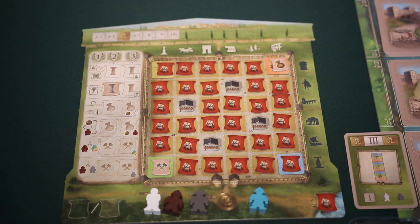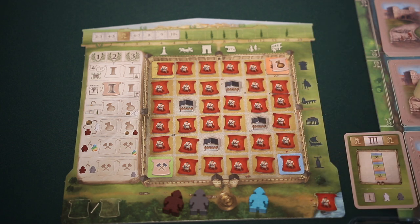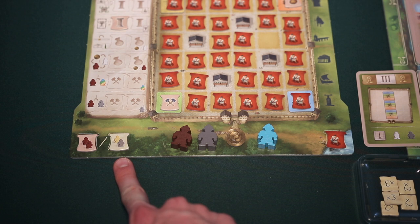The last helper to look at is the tribune. The tribune allows you to potentially do two very useful things. The first thing a tribune can be used for is to ignore a street card's symbol. So for instance, a player could discard one tribune from their supply to pick a tile from anywhere on the board, regardless of what the street card symbols are. And if a player discards two tribunes at the start of their turn, they're able to use both of their colonia tiles — the one that they kept and the one that they received from their neighbor — instead of only being able to use one.